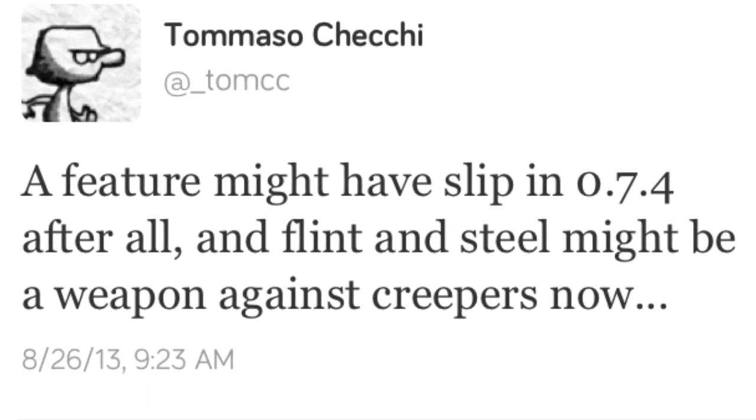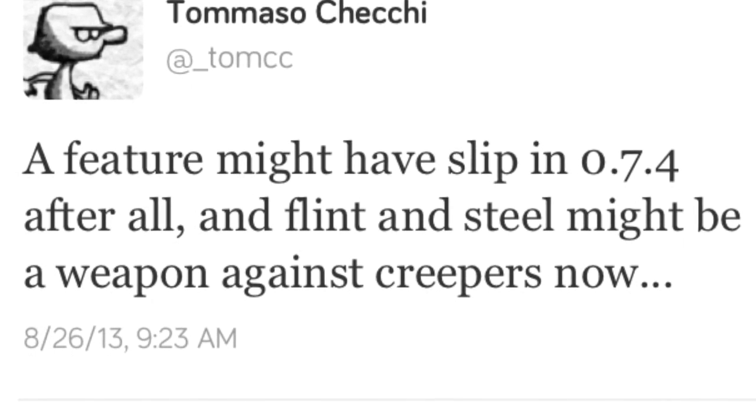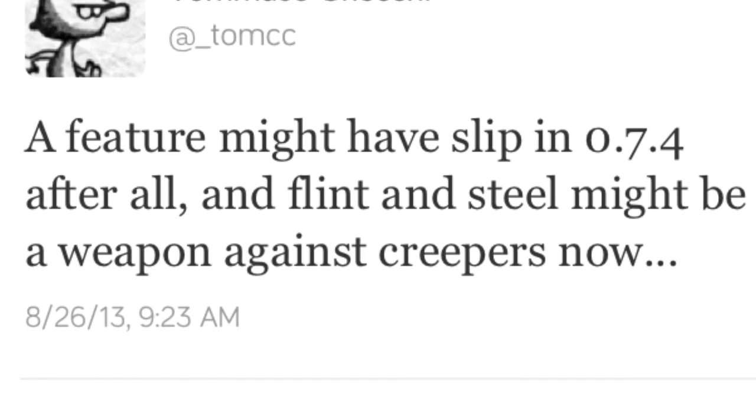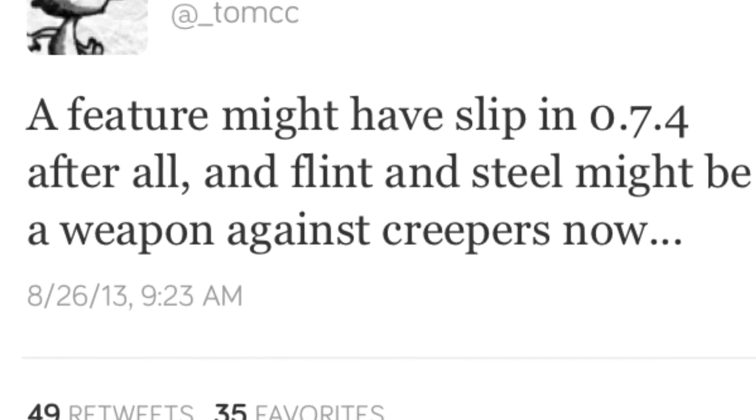What is going on guys, I'm the Moe here, and today I'm bringing you more news on Pocket Edition 0.7.4. So this morning, Tommaso tweeted that a feature might have slipped in 0.7.4 after all, and Flint and Steel might be used as a weapon against Creepers now.